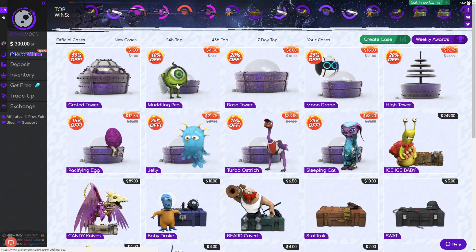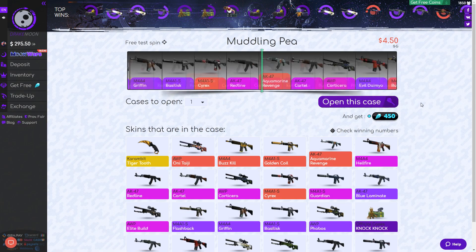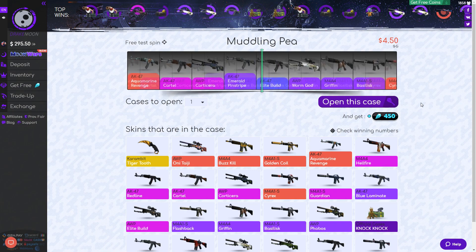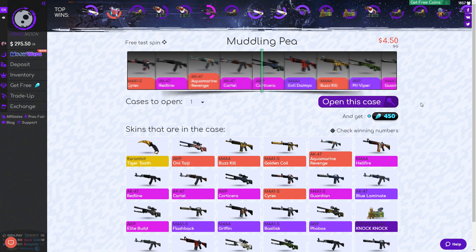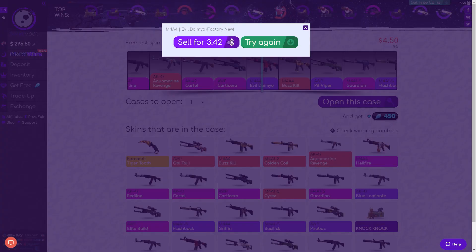We're going to start off with this Muddling P, which is $4.50, and we're going to open this case and see what we can get. And it looks like we get an M4A4 Dynamo and we get $3.42 back, which isn't too bad.